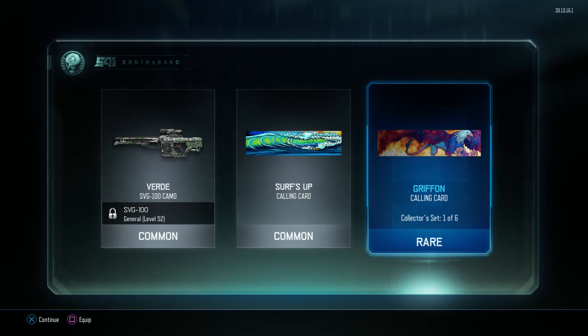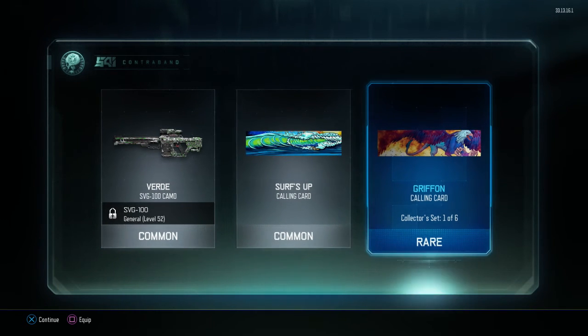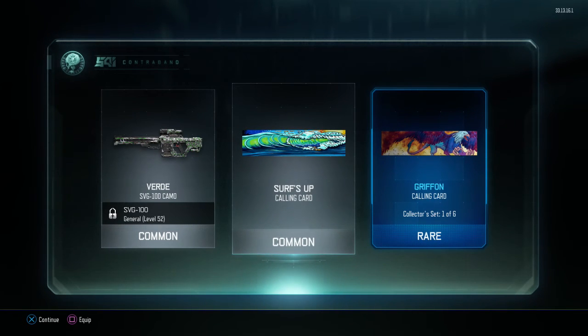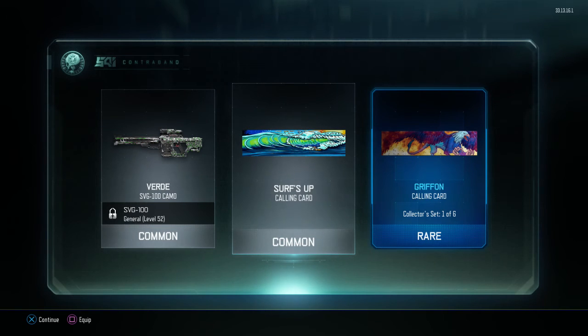That's one I have. That's not too bad. I don't feel special anymore. I also got a Surf's Up calling card, and the Spanish word for green — Verde. I know stuff. SVG 100 Camo, so another gun I'll never use. Cool. That's a little unfortunate, but I kind of like the Surf's Up one. I kind of want that one more than the Griffin one, because it's more like Jaws-themed. So I'm gonna do that.